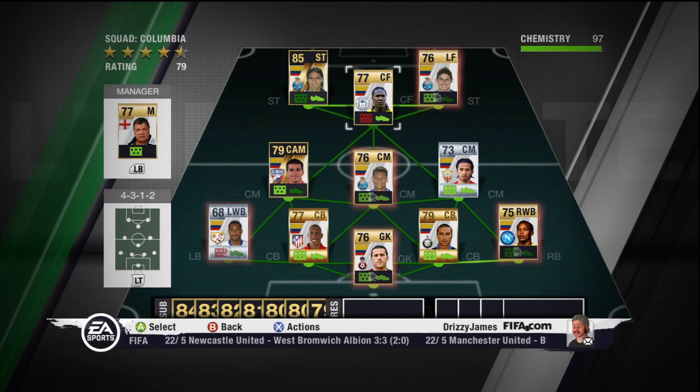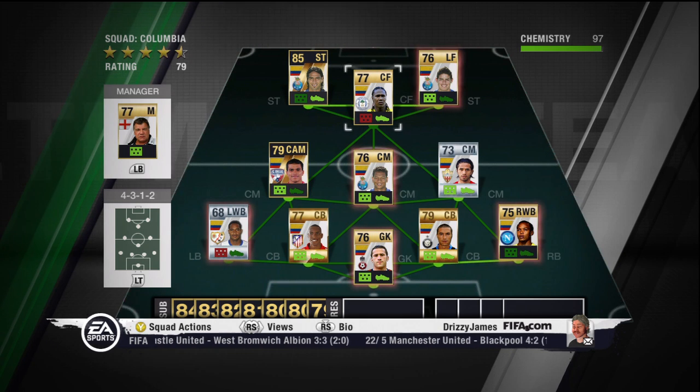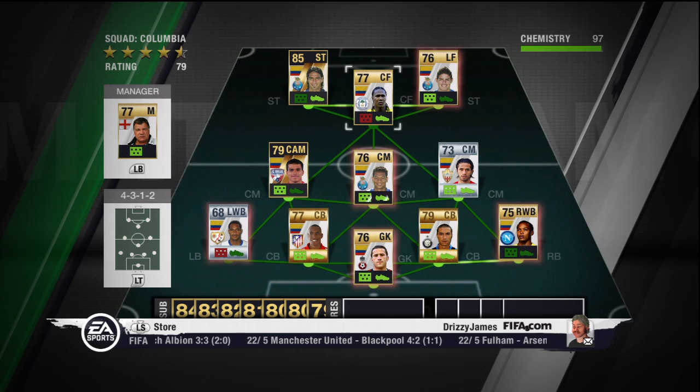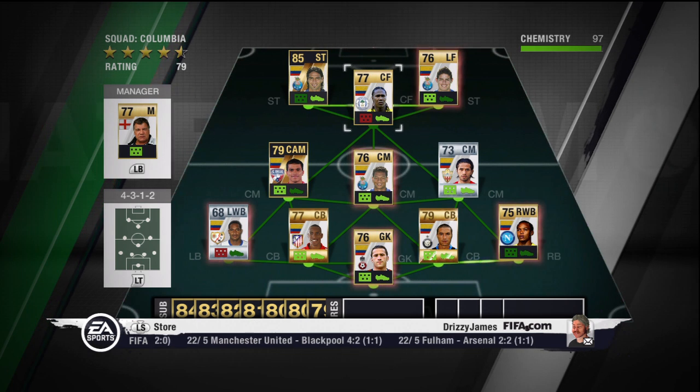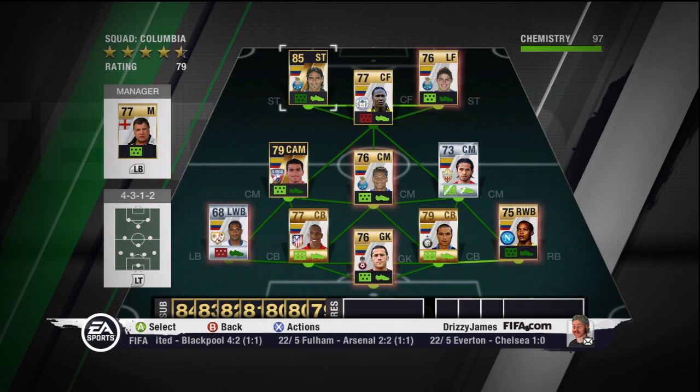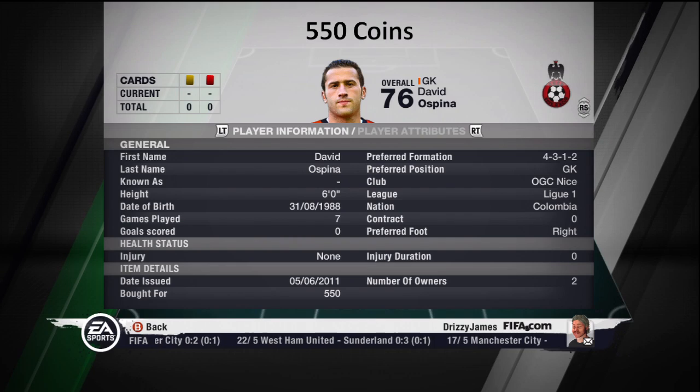Hey guys, welcome to this video. Today we will be looking at a Colombian side that I've decided to make. I've not really seen one of these before, so really good to play with them. As you can tell from there, it's a really good setup. It's got 97 chemistry. I'm sure you can get 100 by changing formation and things. And we've got about 80 skill and overall a very good team.